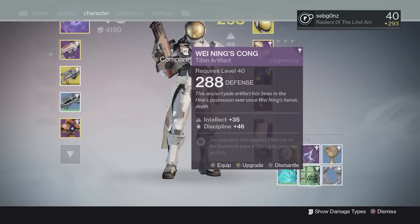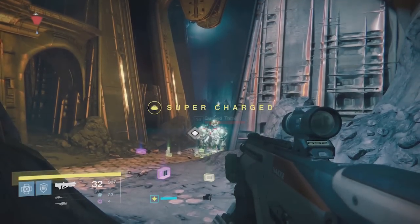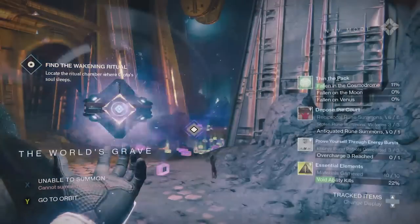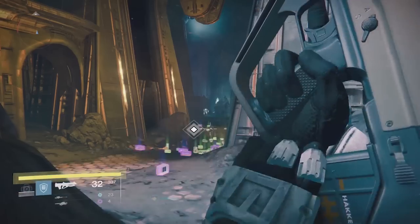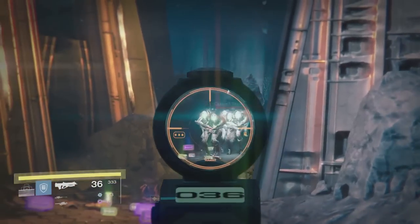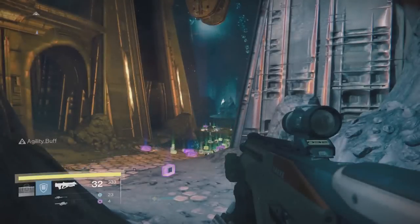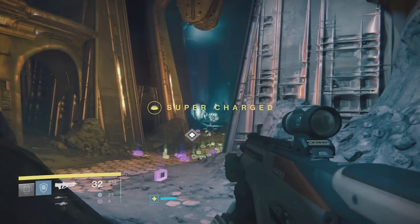Just make sure that when you get there you have maximum discipline. Try and get 300 discipline. It works without 300 discipline, it's just faster because your grenade will recharge faster. At 300, your grenade will recharge once every 25 seconds. These thrall will come through once every 10 seconds, give or take. So every other wave you can use a grenade on them.